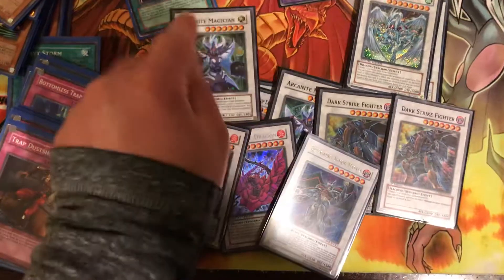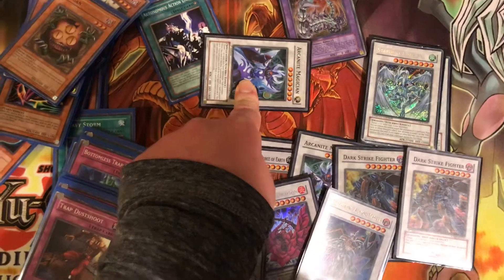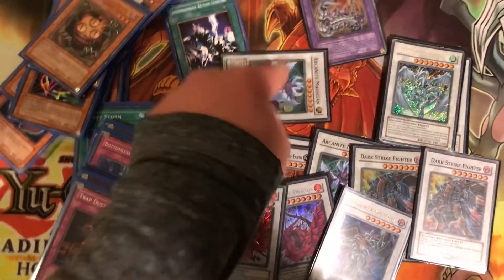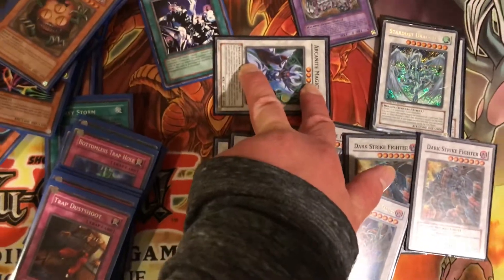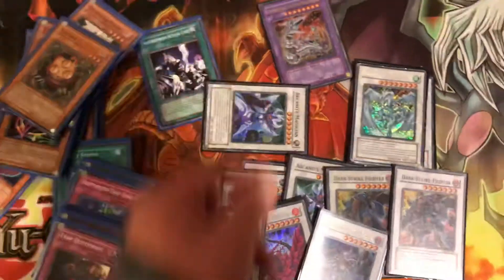What Arcanite Magician does is, when it's summoned you get to place two spell counters on this card, and it gains 1,000 attack for each spell counter on it. Then you can remove basically up to both of them to destroy up to two cards your opponent controls — so it gains two counters, and for each counter you remove from this card, you can destroy one card your opponent controls.